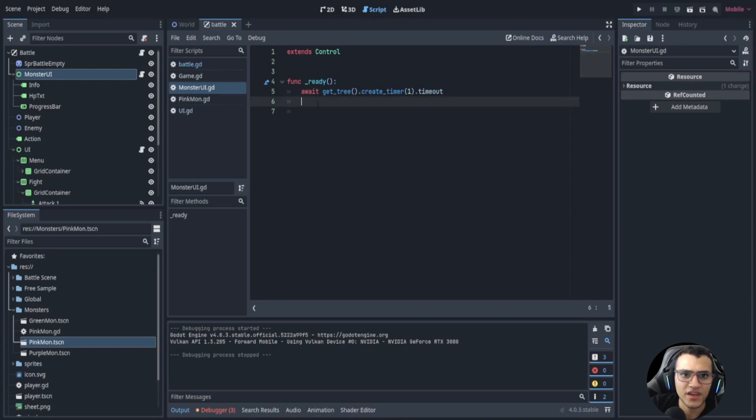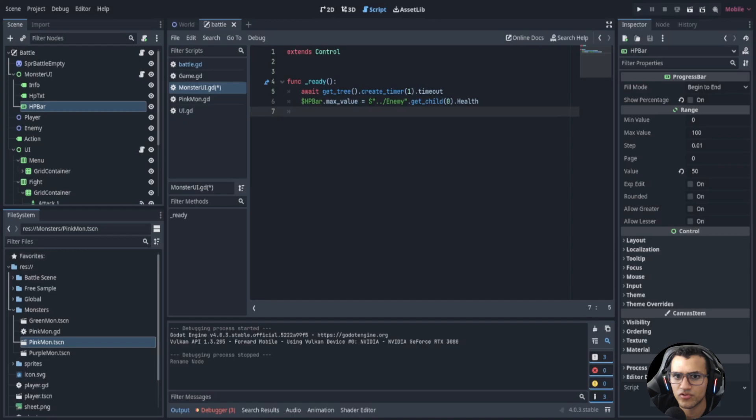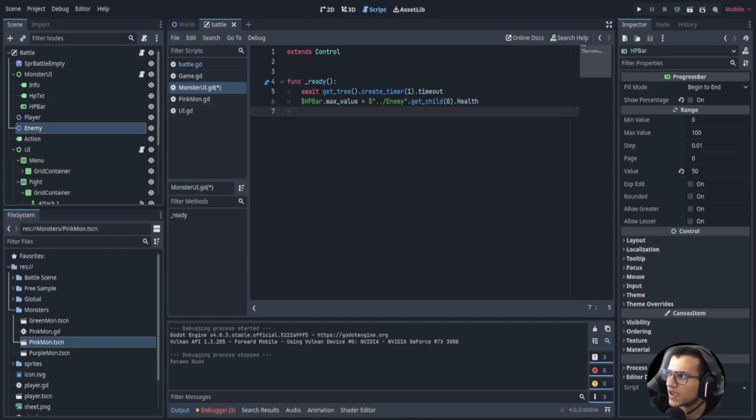Next we're going to take our HP progress bar - let's name this hp_bar - and drag it in. The max value is going to be equal to the enemy dot get_child dot health. Then we're going to do the same thing for the value - we're going to set the value equal to the enemy's health as well.